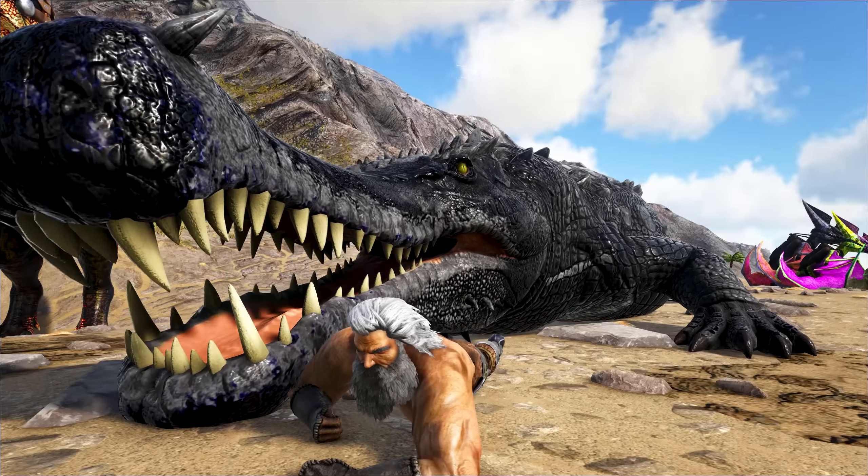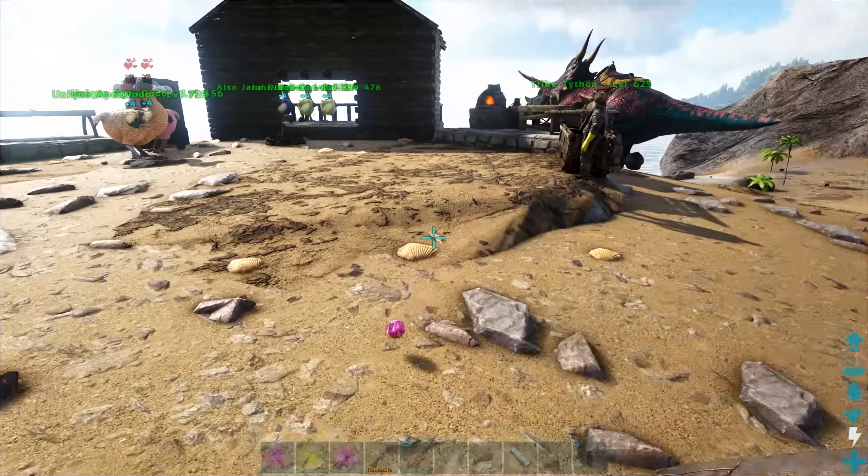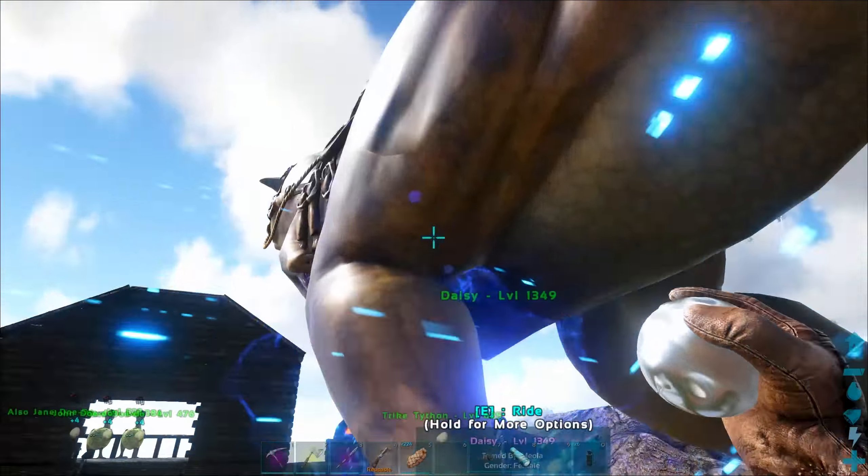I got myself an egg — a really, really high-level Apex Blood Crystal Wyvern Egg. Daisy the Kano has reverted to an ugly-coloured state; looks like she just hopped out of the campfire. And we got this big new addition to the squad.